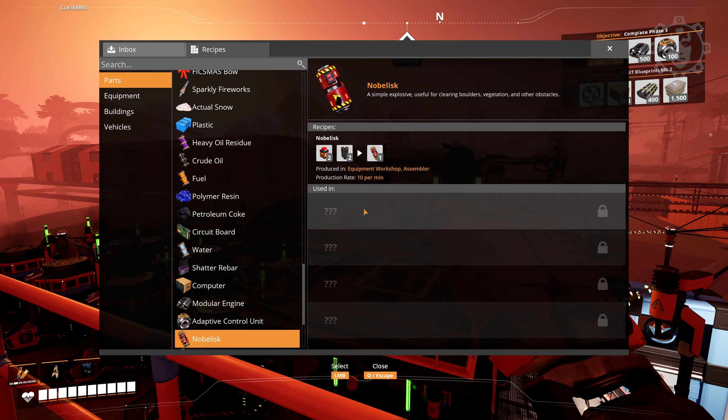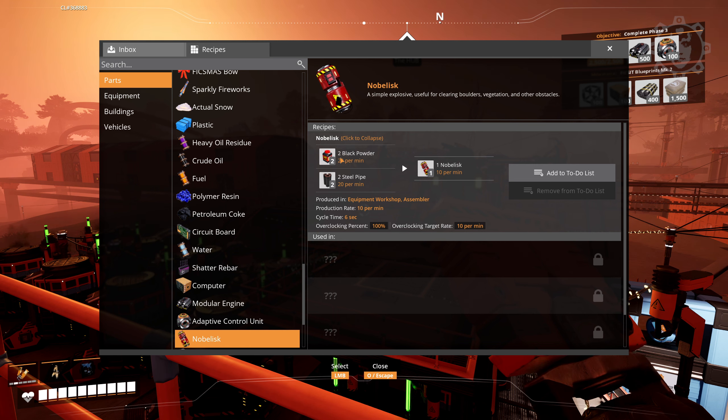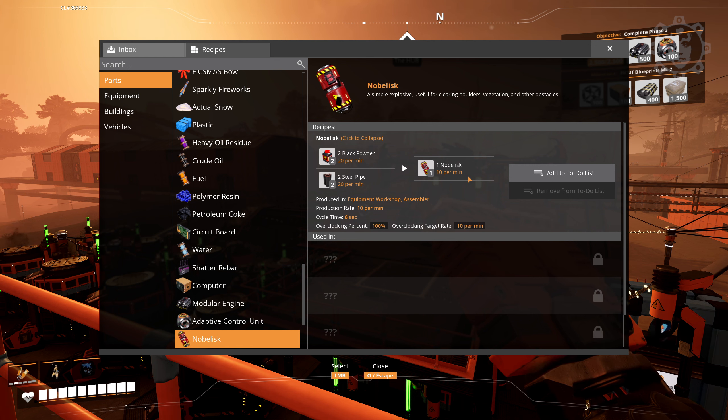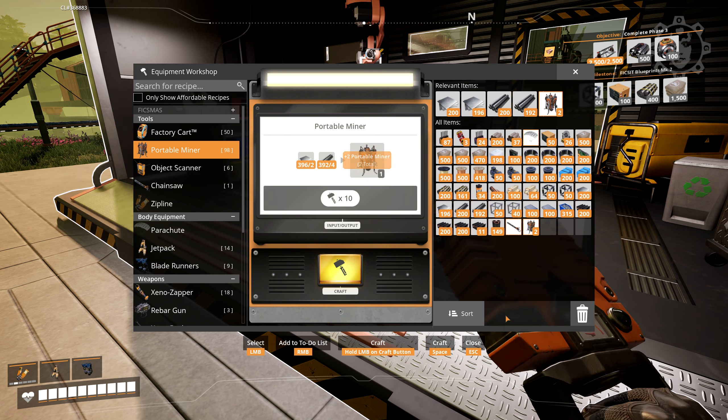So what do we need? Did you know about the end menu? You can search there — just write in Nobelisk. It's probably named after Alfred Nobel. Here you can see a click to expand: we need two black powder and two steel pipes, both at 20 per minute. Together that will give us 10 Nobelisks per minute, which should be absolutely enough. We can put any excess into the sink, as we do with everything else we're overproducing in this series.